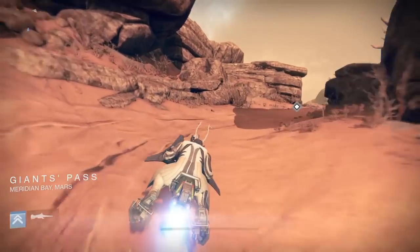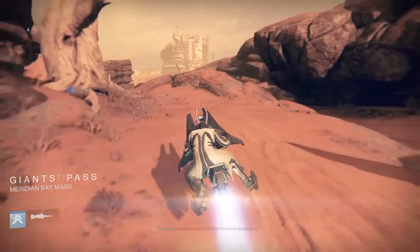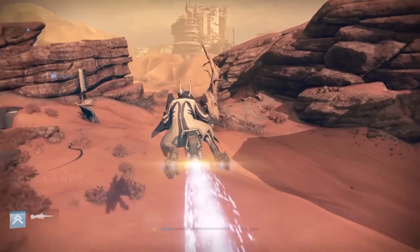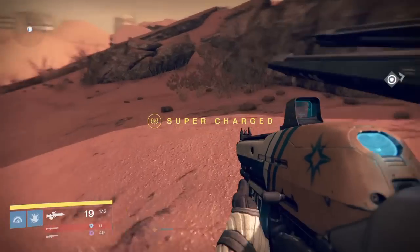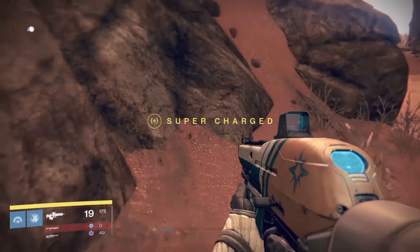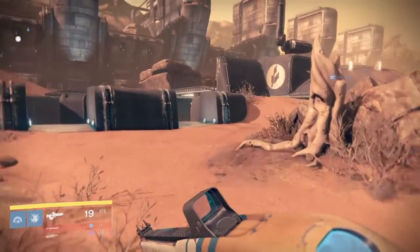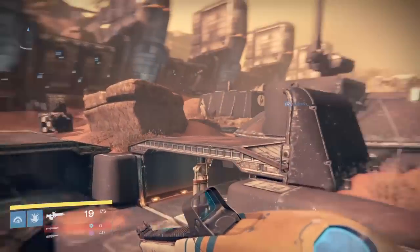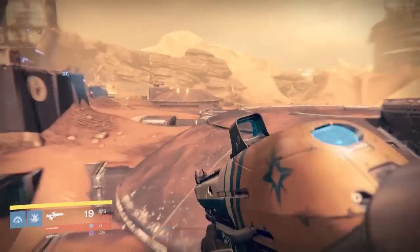I'll also be doing a video on how to farm exotic engrams. As shown, because the Taken are in the area it glitches out. This guy's obviously killing them. So just find your next source of relic iron and literally that's all you do.